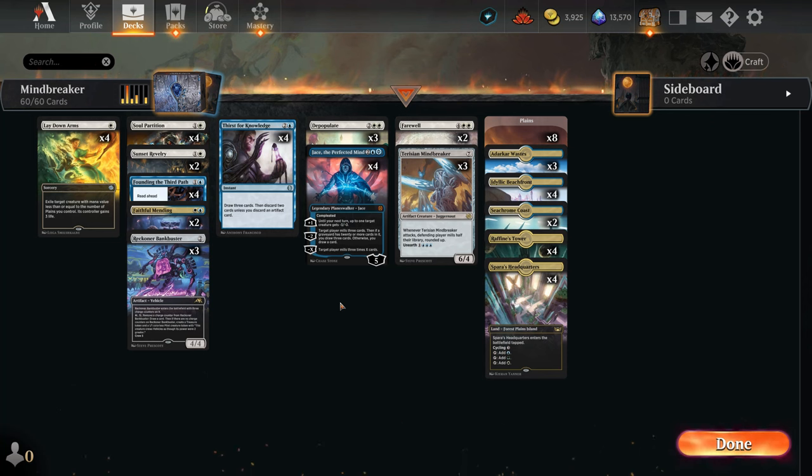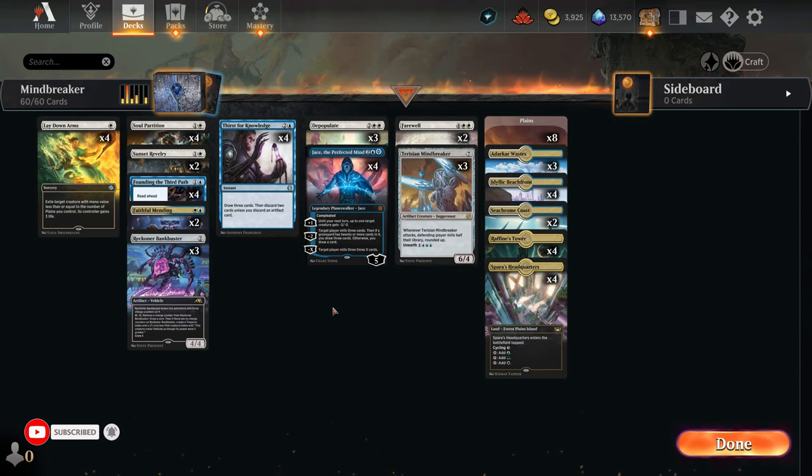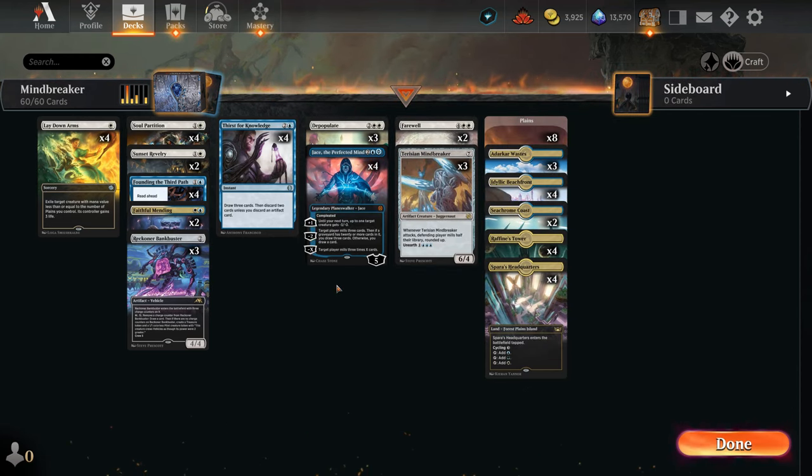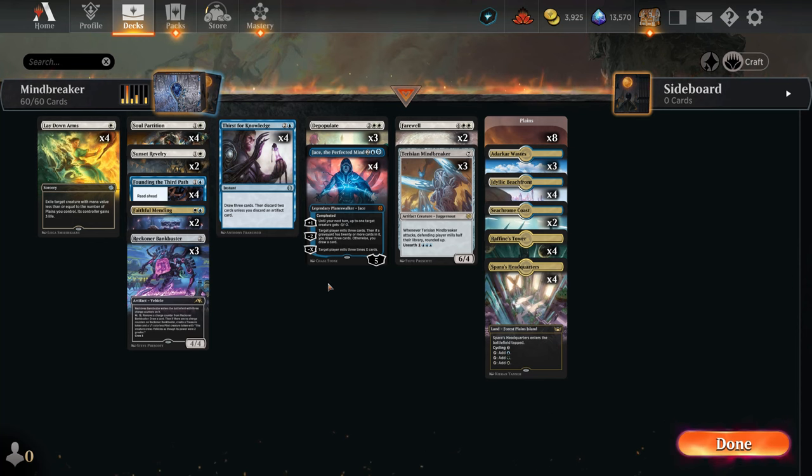Hello everyone, it's Lov here. Today we have a deck that some of you requested some time ago — it's a Mind Breaker full mill deck. It is fun, and spoiler alert: we will mill Mono Red, and there's nothing better than milling a hyper aggro deck, so definitely a lot of fun to be had here.